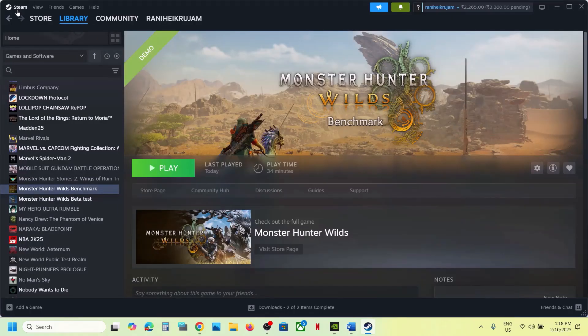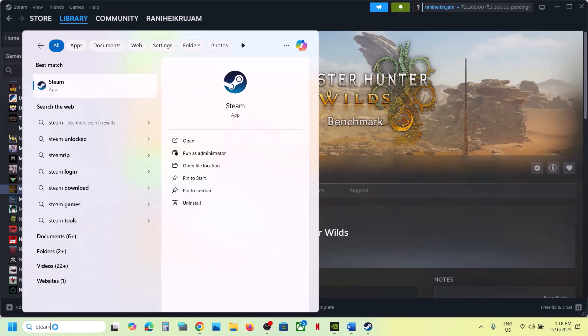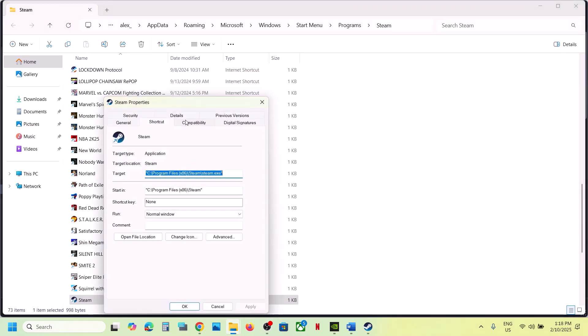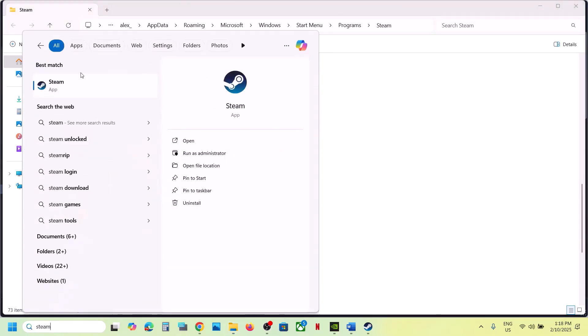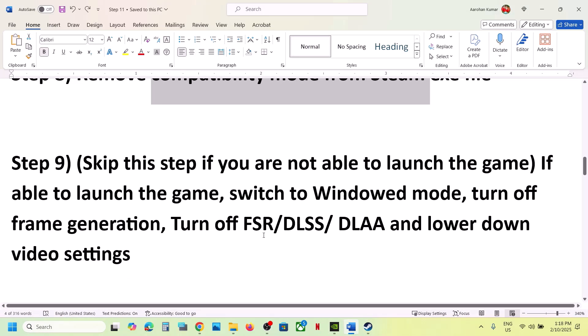The next step is to remove compatibility mode from Steam.exe. First, close Steam. Type 'Steam' in the Windows search box, right-click on Steam, go to Open File Location, right-click on Steam.exe, go to Properties, and go to the Compatibility tab. If the option 'Run this program in compatibility mode' is checked, uncheck it, hit Apply, click OK, and then launch Steam again and check.